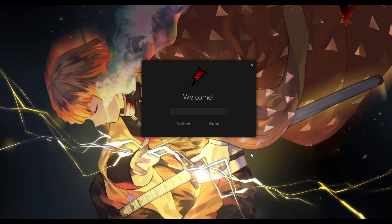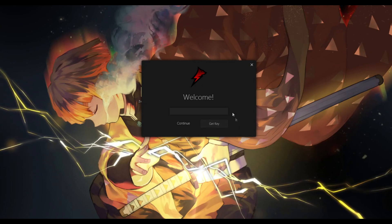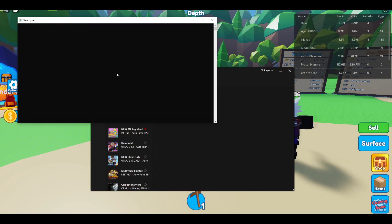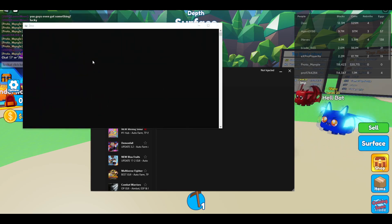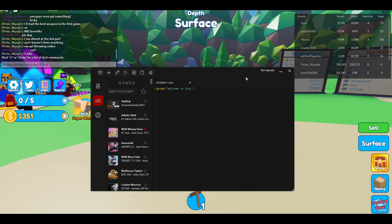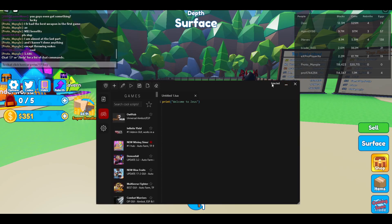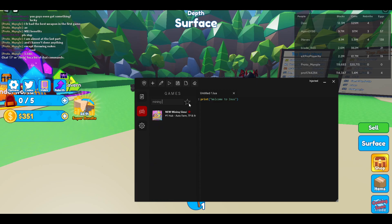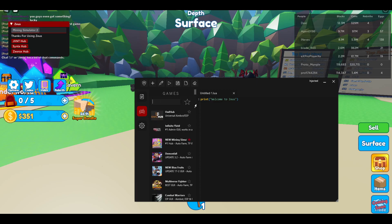Here you will need to get a key — I'm still working on removing the key, so there will be no key at all in the future, so it won't take long. Just trust me, press on 'Get Key' and get a key, put it in, hit continue, and the box opens. Just press on this inject button right here, it will open — just wait a second, and then it's gonna say 'injected.' After that you will see Mining Simulator 2 right here, you can also search for it.